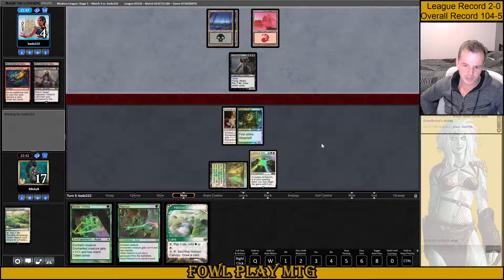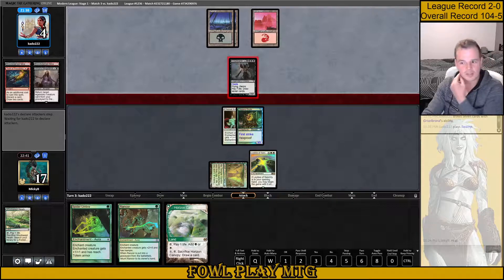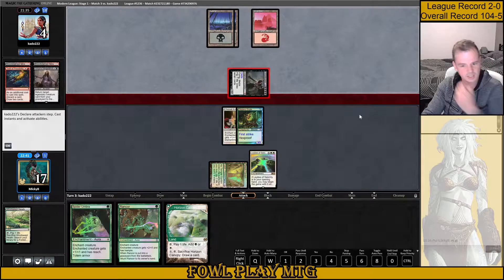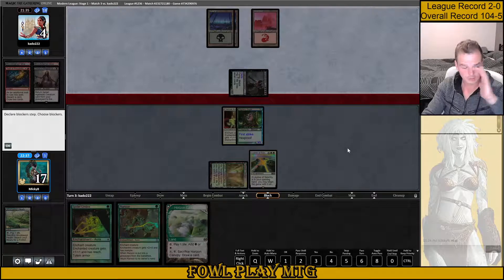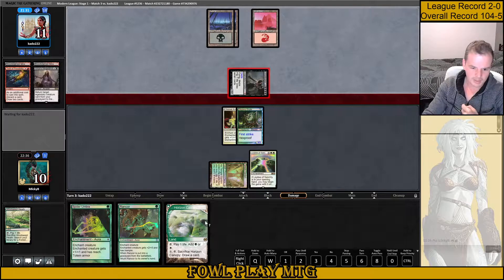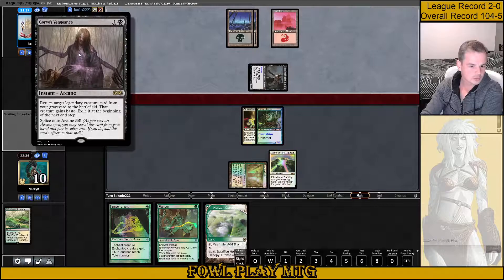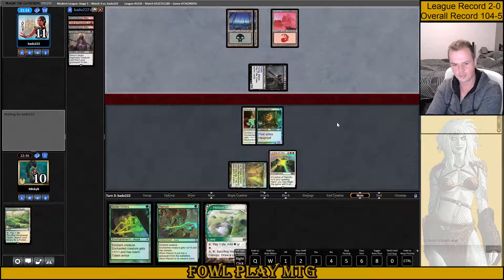Wait a minute — did I draw a land and not cast it? Not play my land? I think I did. What am I thinking? Oh my god, I must be tired. Sorry about that. That's actually a pretty significant percentage chance I've just caused myself to lose here. Opponent has 18 cards in hand, they're going to discard a whole bunch of stuff. This is going to get exiled via Goryo's Vengeance.